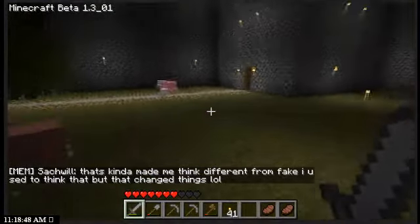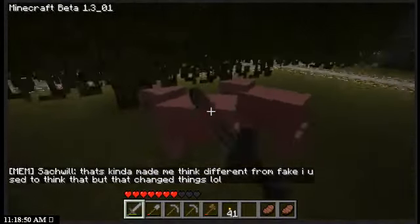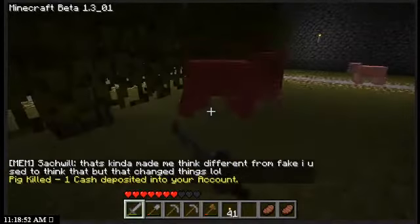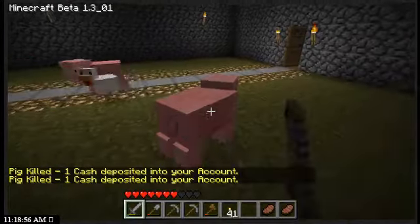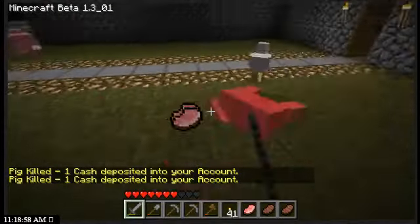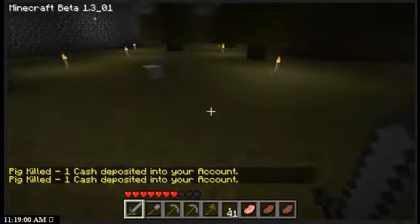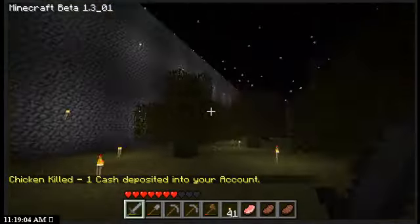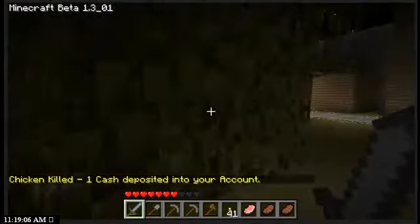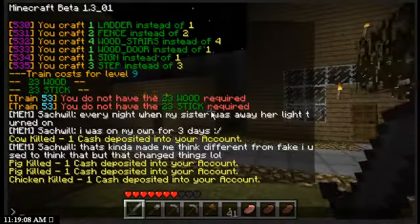Each enemy is different. Pigs and stuff — most non-combat animals, things that don't fight back, are worth one. And most enemies are worth five. That's about it for that. So use the link in the description to get on this server, it's really cool.